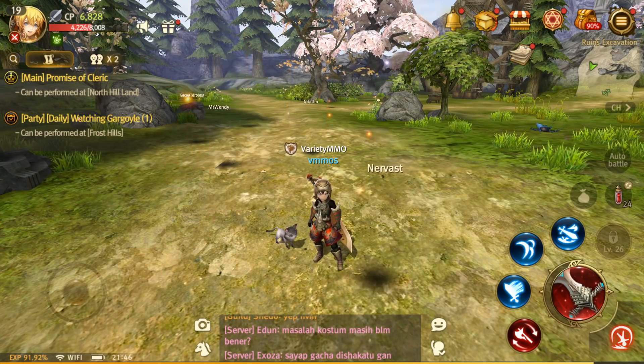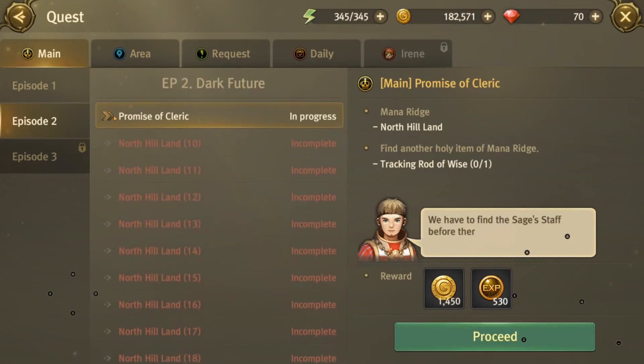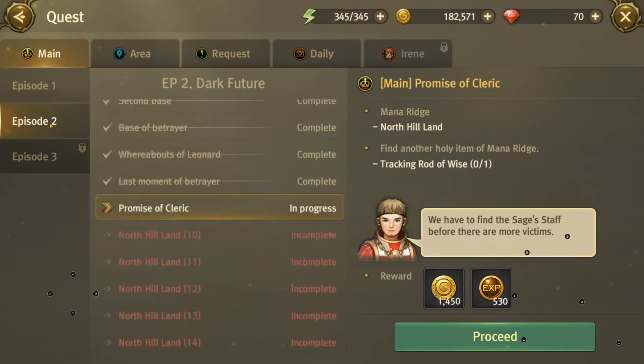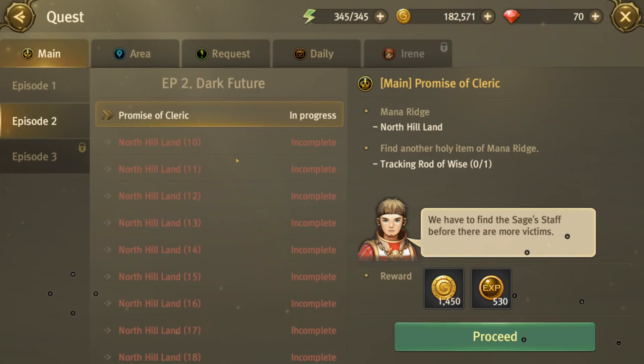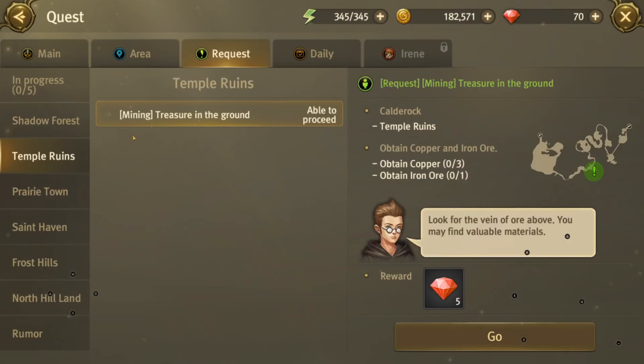The very first thing I want to talk about is this little magnifying glass up here. What it's going to do is open up the quest page. You would know about the main quest if you've played the game — you're most likely just running through and accepting quests here and there. Those other quests are area quests and generalized requests from different people. I highly recommend you slow down and don't rush the leveling process because there's a bunch of things I'm going to show you on how to increase your CP, and it's not going to happen if you rush through it.